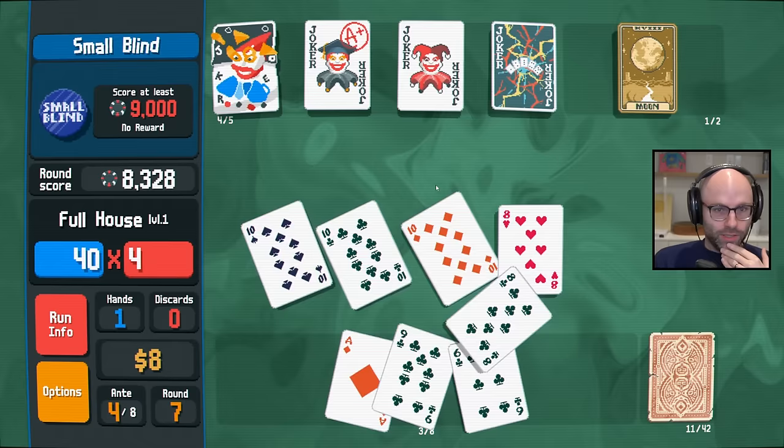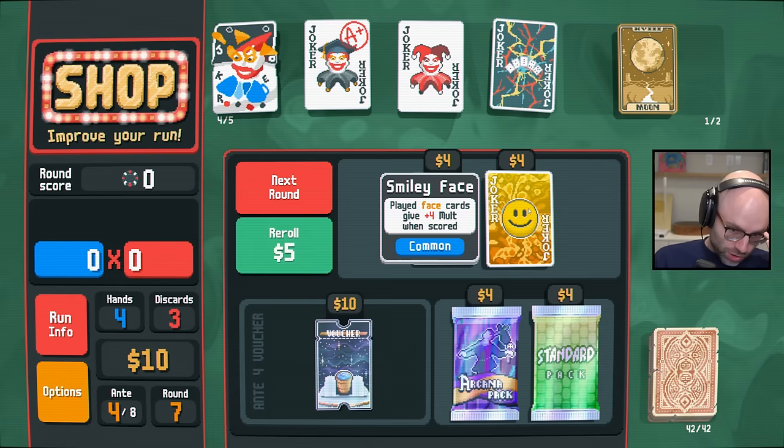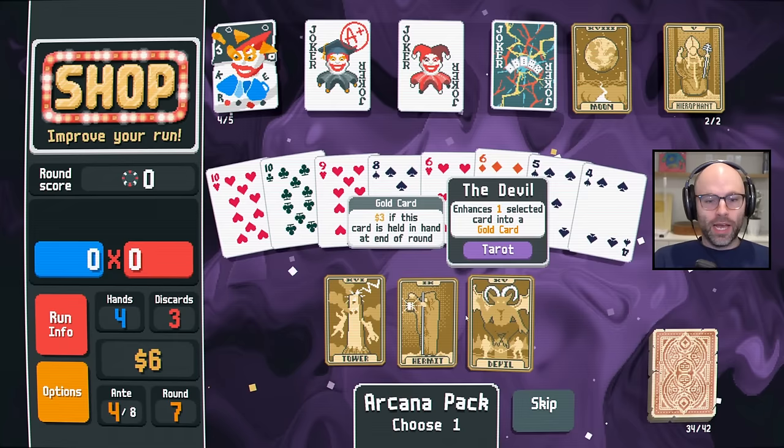We need a joker — we can't afford to just be skipping blinds just because the reward looks nice. Face cards give four mult wins scored — thanks for nothing. Plus one mult per hand played — thanks for nothing. How about a Judgment? How about a way out of this curse that you've given me?